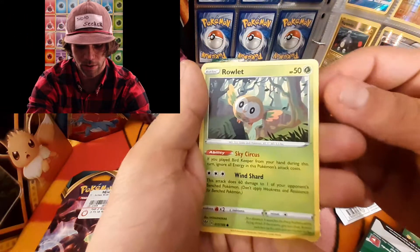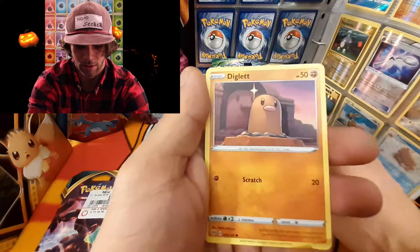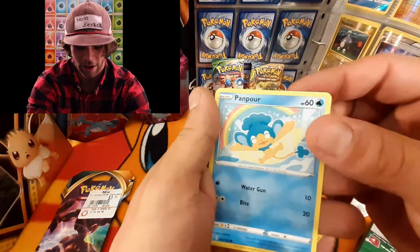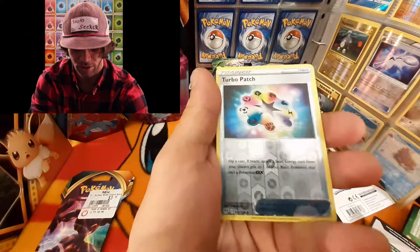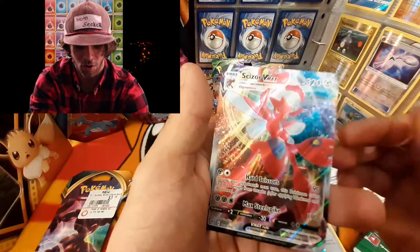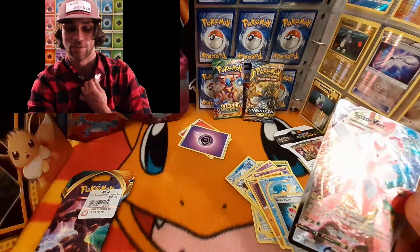We have another Klang, a Gothita, Pikachu, a Rowlet, a Jigglypuff — very cool. A Diglett with a giant Diglett statue in the background, pretty fitting. A Panpour, a reverse holographic Turbo Patch — first time ever pulling that, very cool. And on the end we have a Scizor VMAX — very fitting, this brought me luck!